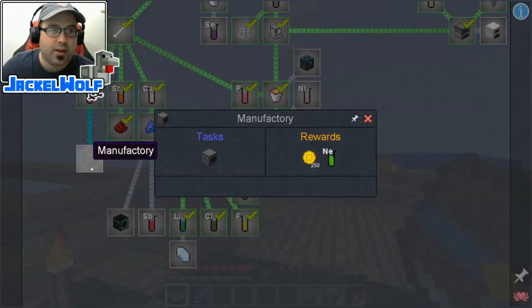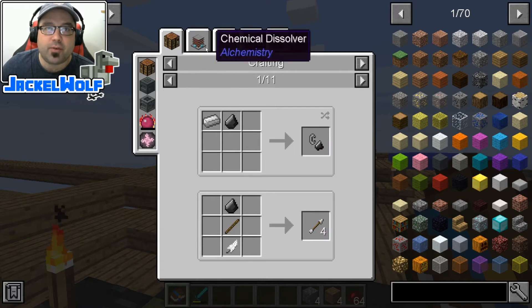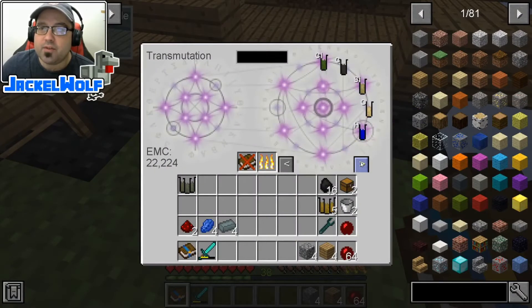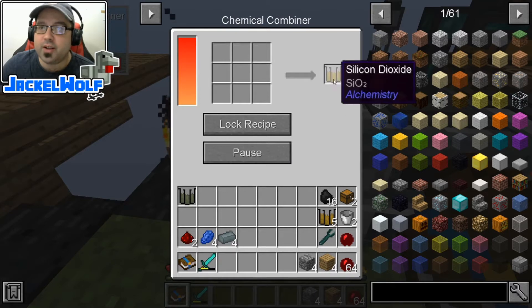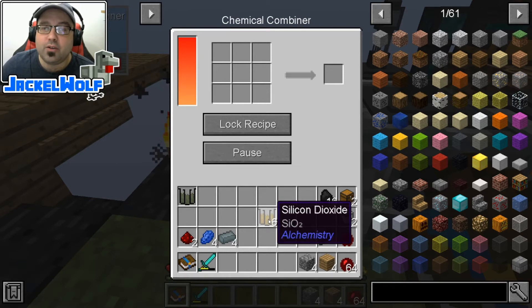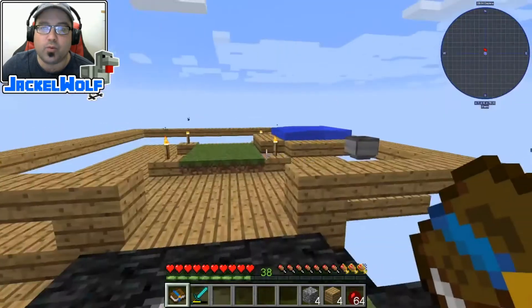The next ingredient we're going to need to make this manufactory is going to be some flint. Flint is very straightforward — it is just three silicon dioxide. Silicon dioxide, we've done this one quite a few times, but it is one Silicon to two Oxygen. In our Chemical Combiner, Silicon to Oxygen gets us our silicon dioxide. It is going to take three total to do one flint, and we're going to need two pieces of flint. Position sensitive again, we're going to hit pause on the bottom middle slot, hit resume. There are our two pieces of flint.